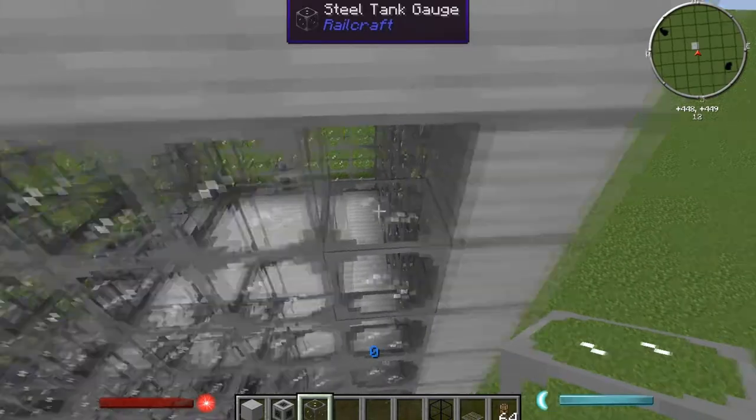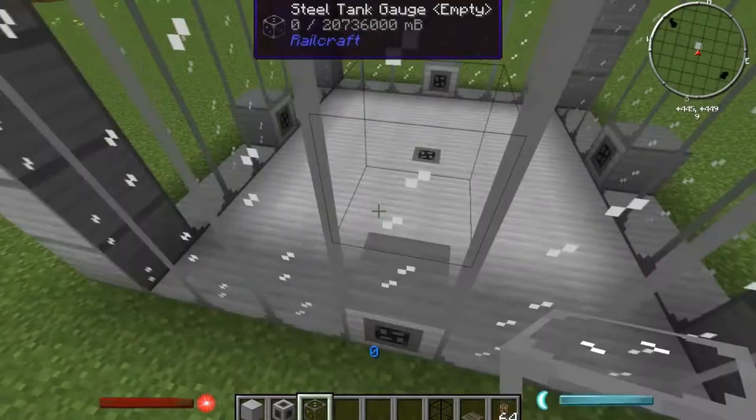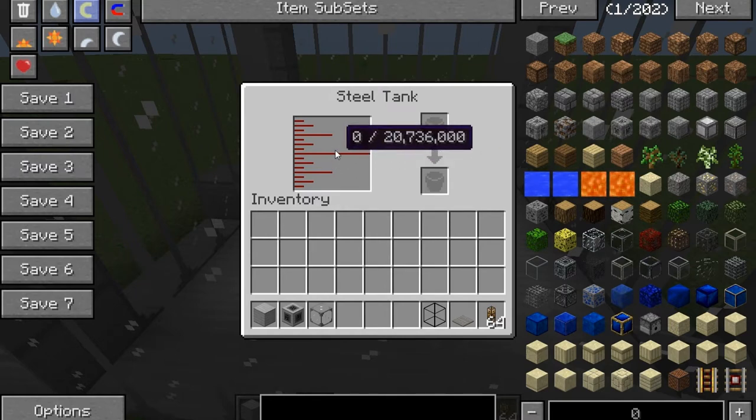Watch what happens when I place this last block. See how all the glass turns into these columns, and when you right-click on it you can see how many buckets worth of XP you can store in here — it's a great storage. Steel tanks, if you have the ability to make them, are great. Otherwise the iron ones are just fine. If you build the full-size iron tank, which is the same size as this steel one, it holds half of what the steel tank holds — just for reference.